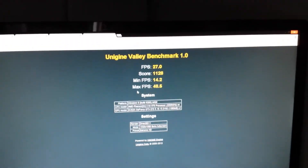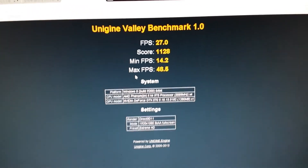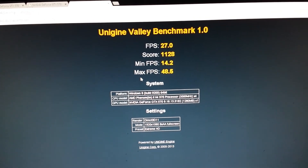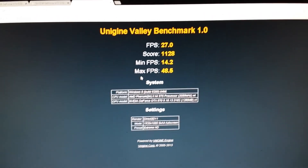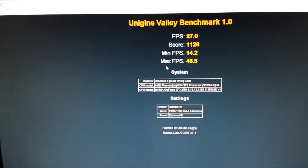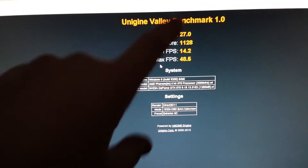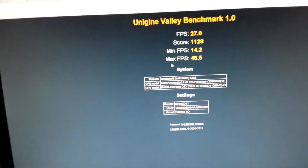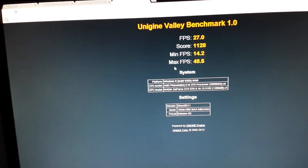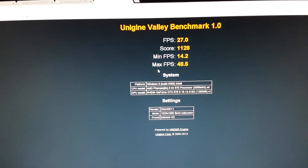I can show you the Valley Benchmark with the old processor — I got 27 FPS and the score is 1,128, with min FPS of 14 and max of 48. The reason I didn't benchmark with the FX8320 here is that I get like the same performance — I got like 27.9 and 11,68 or something like that. This benchmark only benchmarks the graphics card, so I didn't think it was really necessary to do that.